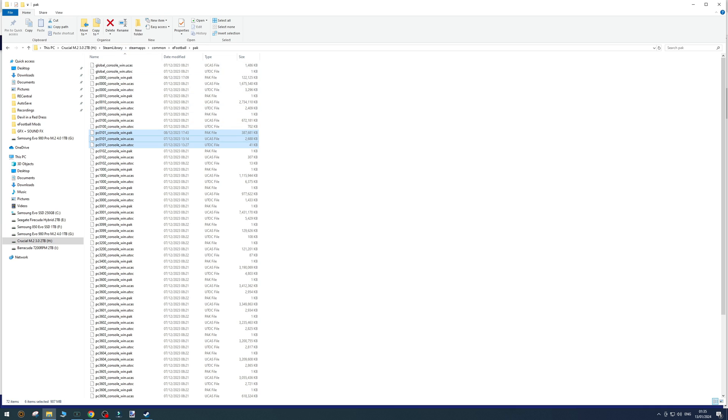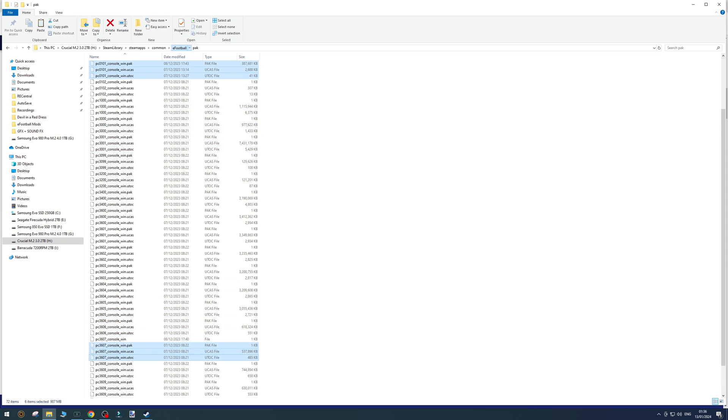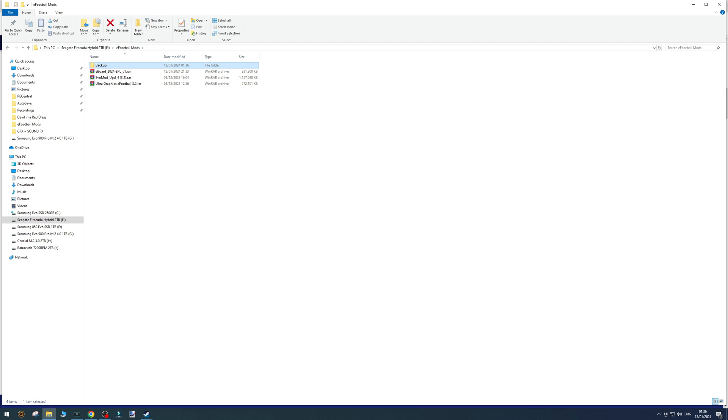I recommend sorting by name. Select these three files: the PC 0101s and then the PC 3607s. Cut these out and put them in a new folder — just call it a backup folder. I've made a backup in my mod folder so those are backed up.